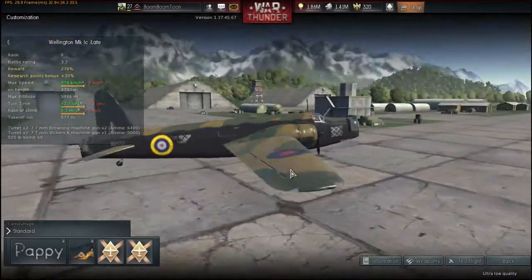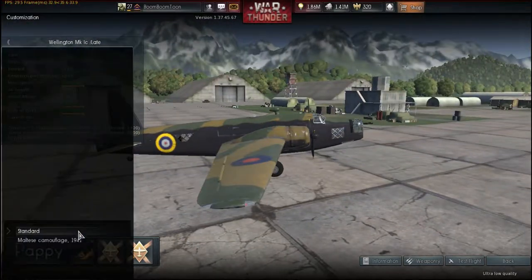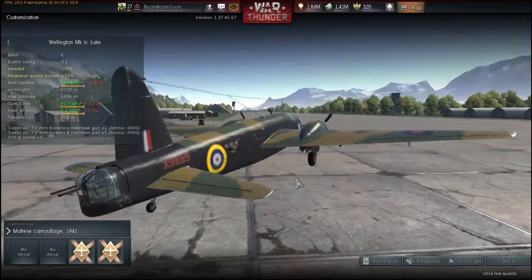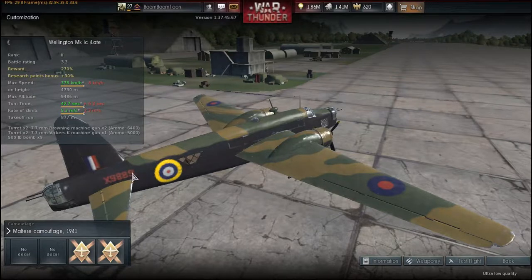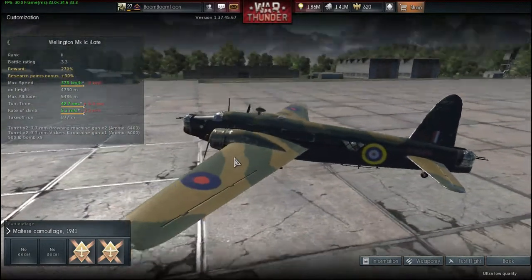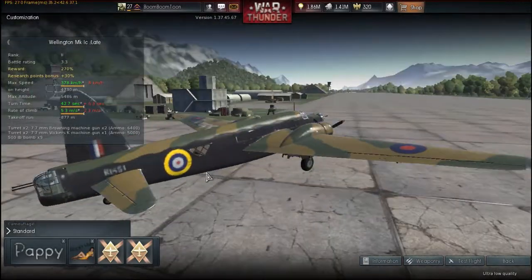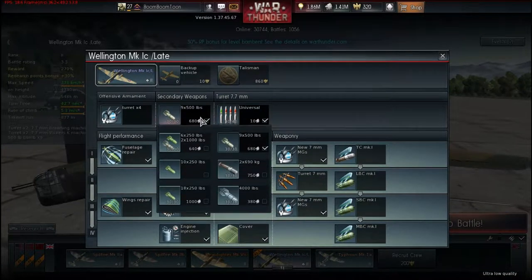Let's look at the two skins this thing has. It starts off with the standard, which is quite nice - obviously very RAF-based. Then you get the Maltese Camouflage 1941. They look very similar; the only real difference is the camouflage doesn't extend as far back and the number has changed. Basically they are exactly the same camouflage, as you can see here.